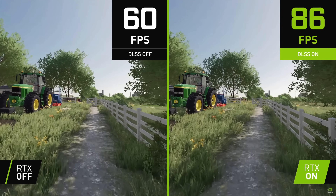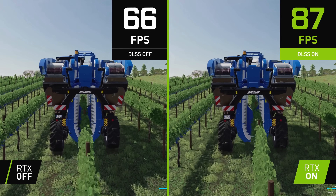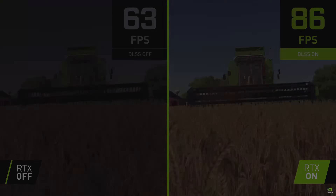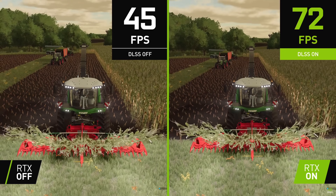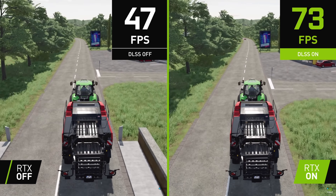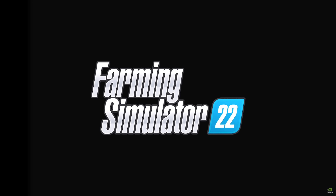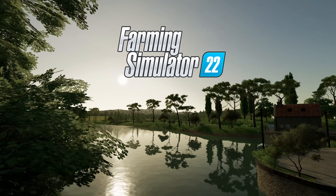There is also an AMD technology similar to these called FidelityFX Super Resolution, which will be part of the game for PC users using AMD graphics cards — from the RX 460 all the way up to the new cards in the 6000 series. Even Nvidia users can take advantage of FidelityFX Super Resolution; if you own anything from the GTX 10 series or 16 series or up, you're good to go. However, Giants have not confirmed if Farming Simulator 22 will support this on consoles — it could, as the new consoles do support it, but we'll have to wait and see.